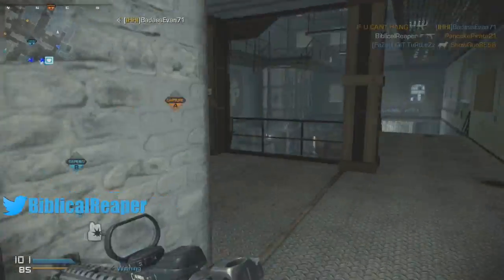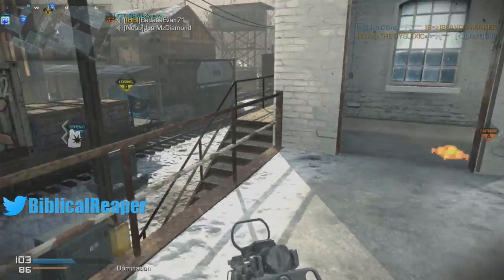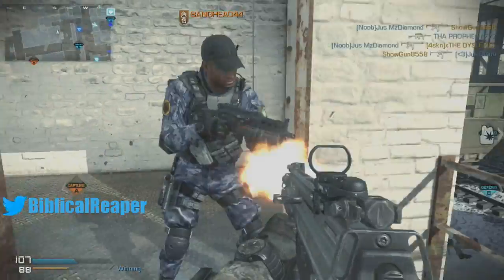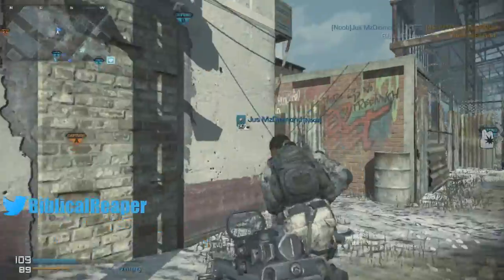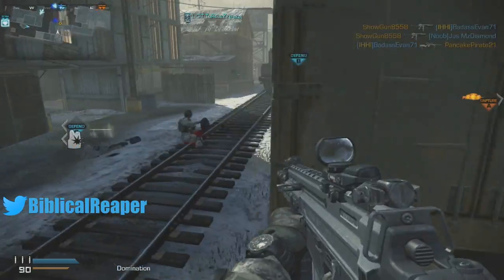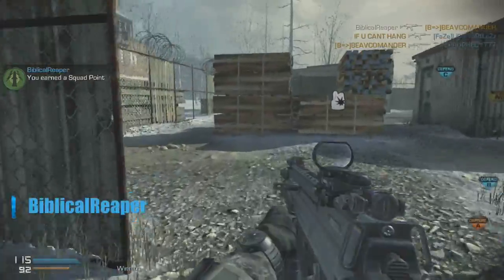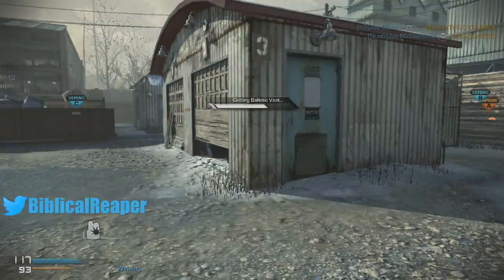What's going on guys, Biblical Reaper here. We're back with 'How to KEM' — today's map is Freight. If you don't know what this series is, it got started because I always see these KEM strike gameplays, doubles, triples, and they don't really tell you how to do it. So what I do is go into these maps and find a campy-ish way of getting the KEM strike, to help people who have trouble getting them.